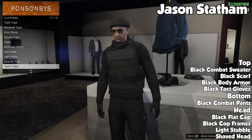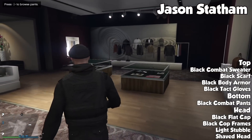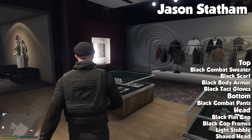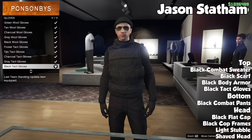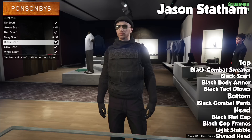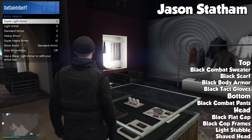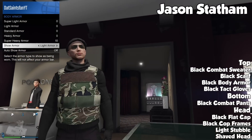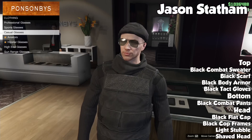Moving on, we have another badass outfit — this one is Jason Statham from The Expendables. Again, this one's pretty simple as well. You're going to want to put on the black combat sweater for the shirt, and then the black combat pants. For accessories, put the black scarf on, black tactical gloves, standard armor, and then the black cop frames.